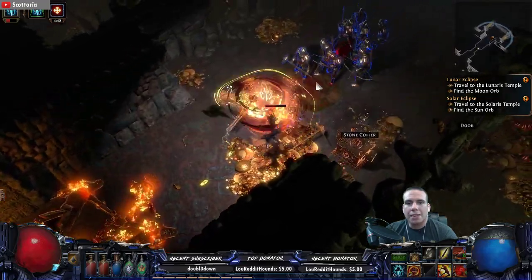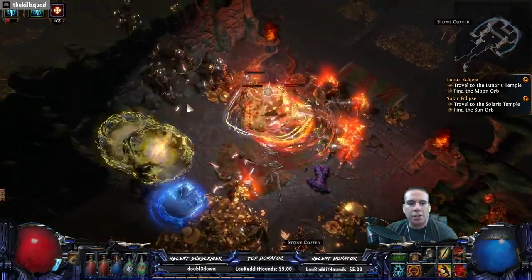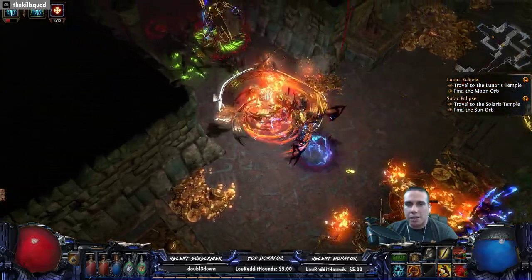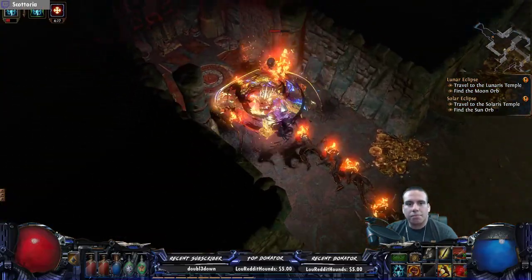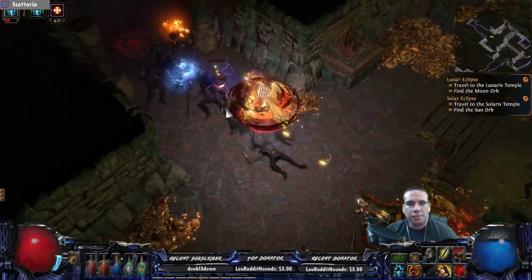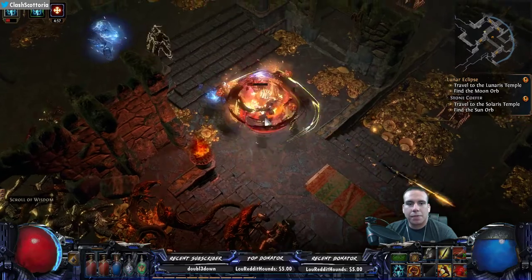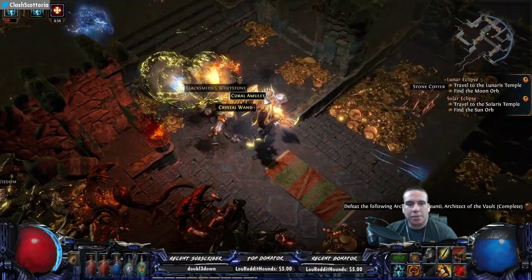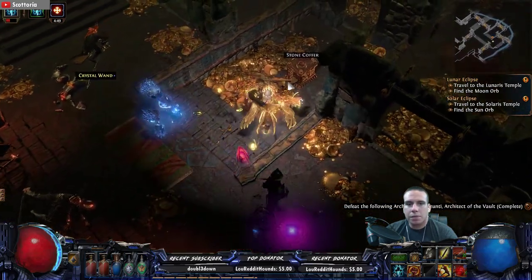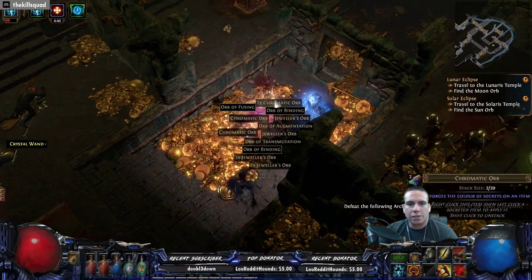We're going into our first room — I believe this is the treasure room. We're going to go back and hit the unique sacrifice room after this one, because I want to get rid of the uniques I have on me sooner rather than later. We have a lot of rooms with rewards and I don't want a big axe taking up inventory space.